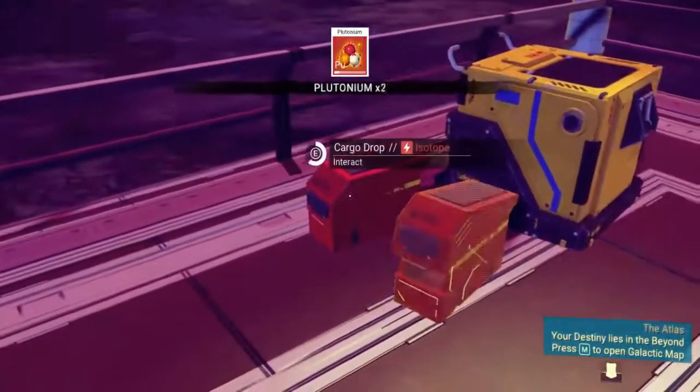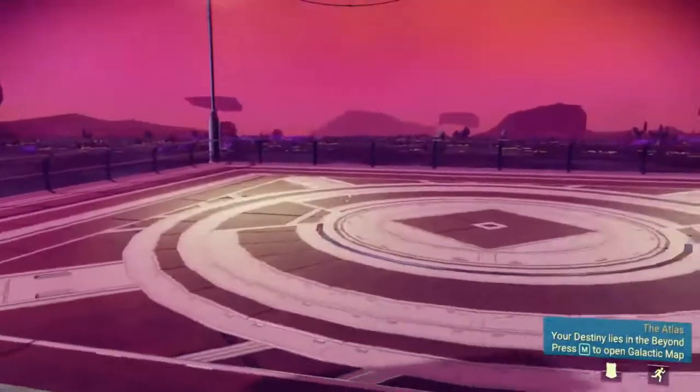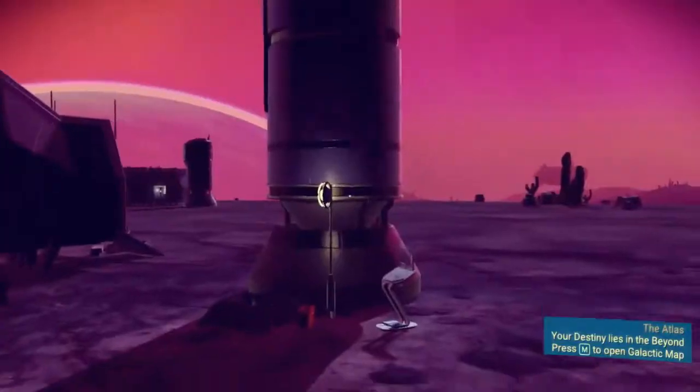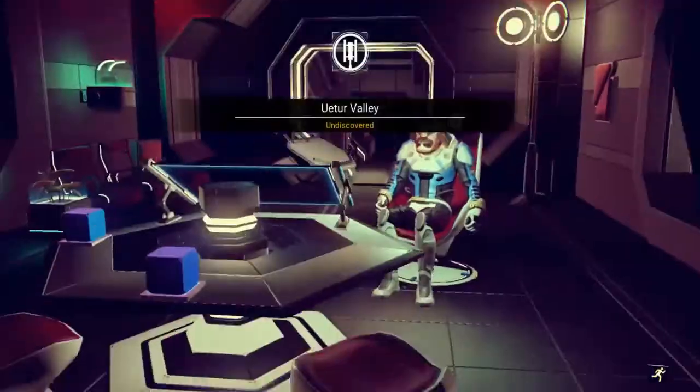What I have here is a planetside trading spot — it's a landing pad. Periodically ships will land there and you can trade with them just like up at the space station.